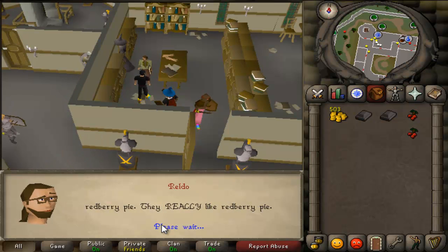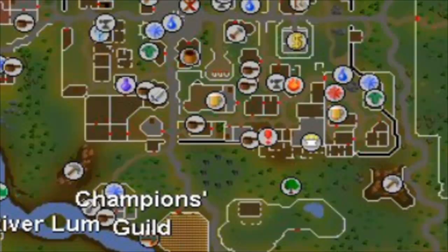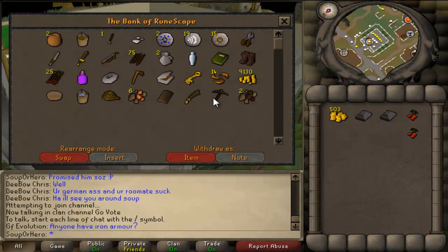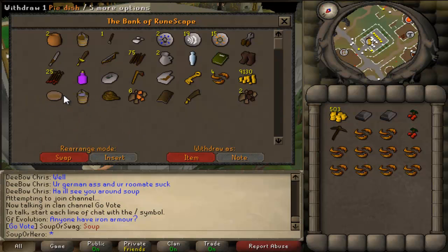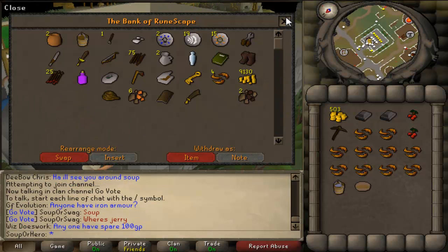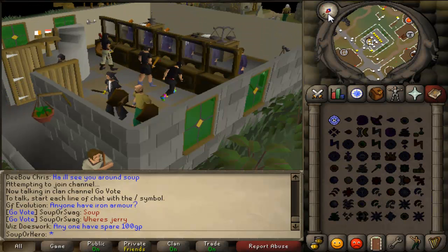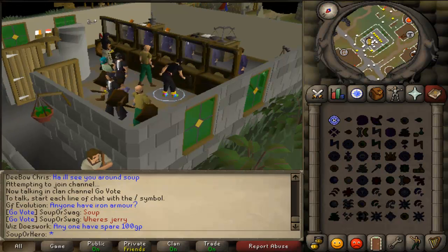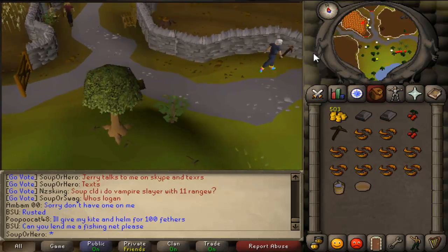I'm going to show you how to make the red berry pie — you need 10 cooking to make it, or you can just buy it from other players. The red berries are right above that tree symbol on the map, along the southern wall. Pick two of them, but you can hop worlds and pick four in case you accidentally burn the red berry pie. When you're up in Varrock, make sure to get a pie tin from the cooking place in Varrock Castle, because you're going to need one to put the pastry dough in.